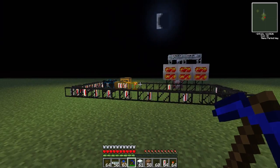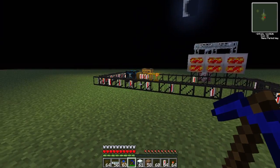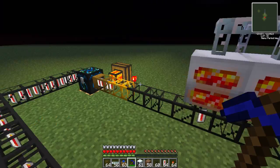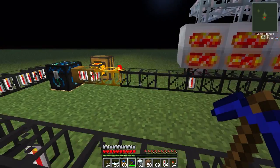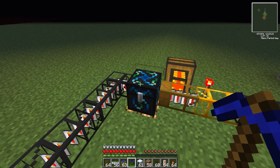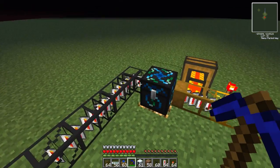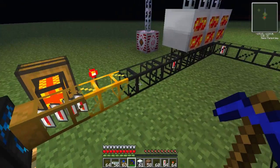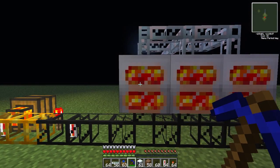Hey guys, it's Adam here with a tutorial on infinite power using geothermal generators. Basically what's happening here is you've got an energy condenser and all these batteries going in here - they're lava cells - and it just keeps making lava cells and pumping them out through here.